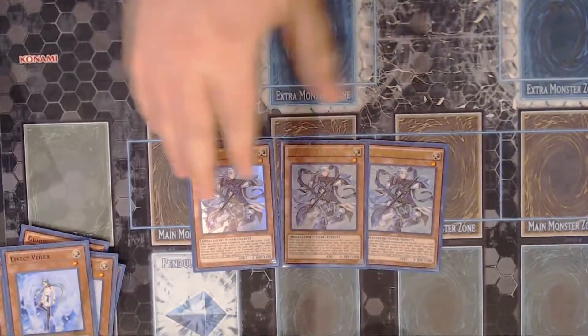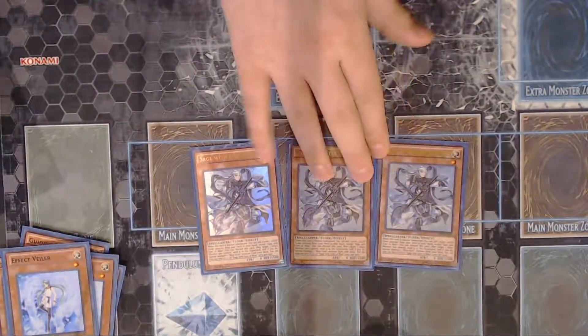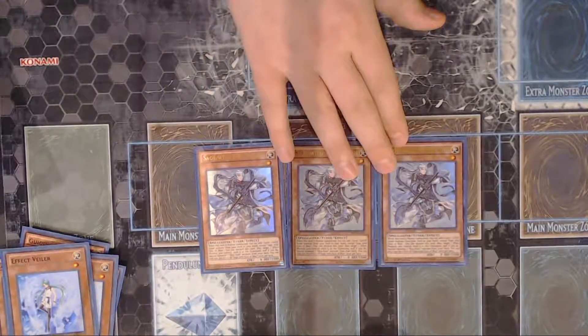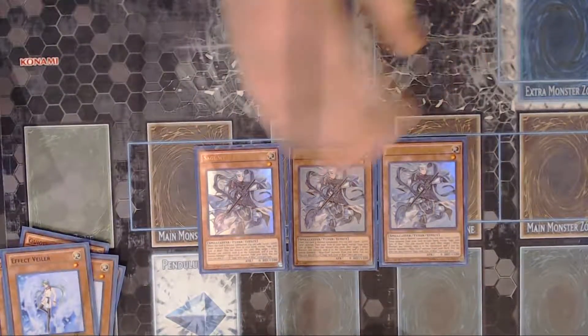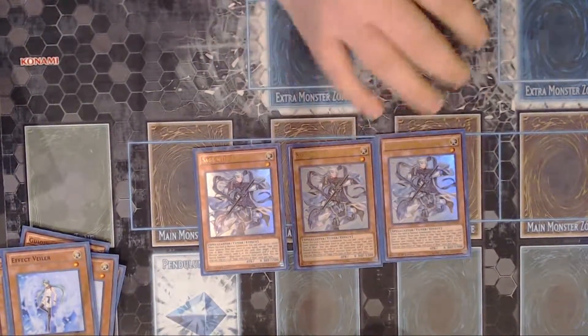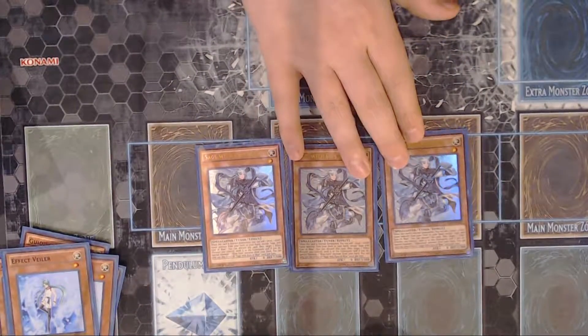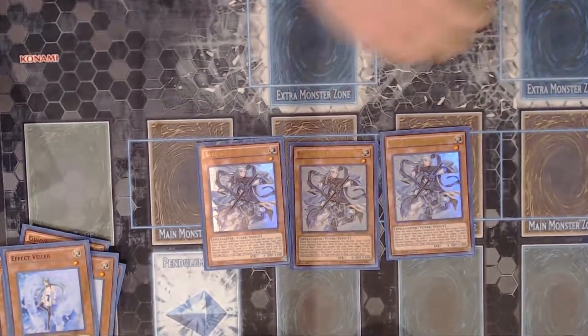Triple Sage's Eyes of Blue — once again a level one monster, it works for everything. Sage says when it's normal summoned you can add a level one light tuner from your deck to your hand, except itself. So basically you're just searching Valer off of that. It does have another effect dealing with Blue-Eyes White Dragon, but I don't play Blue-Eyes in here. I guess you could if you had the room and thought it would be okay and you wouldn't draw it, but that's pretty much it.